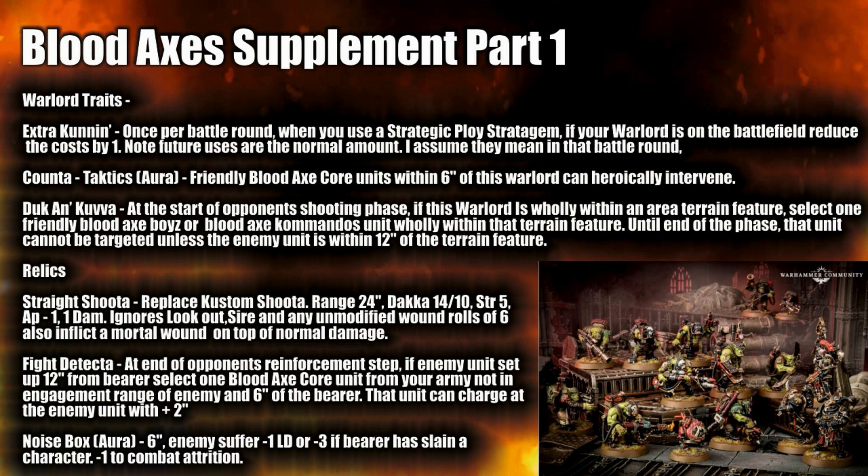Counter Tactics is an aura where friendly Bloodaxe core units within 6 inches of this Warlord can heroically intervene — quite useful to guarantee your Orks keep on moving. Then we have Duck and Cover: at the start of your opponent's shooting phase, if this Warlord is wholly within an area terrain feature, select one friendly Bloodaxe Boyz or Bloodaxe Commandos unit wholly within the terrain. Until the end of the phase, that unit cannot be targeted unless the attacker is within 12 inches. I can see uses for that — mitigating your opponent's firepower is very useful.